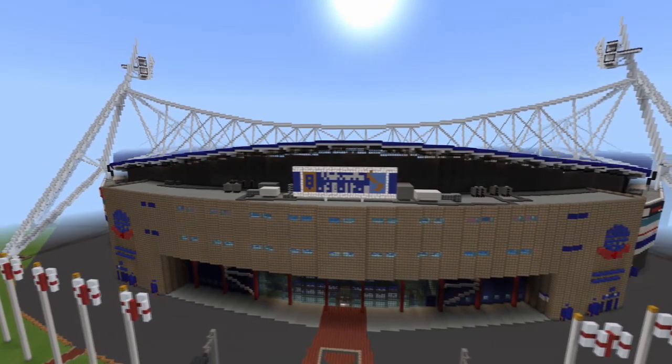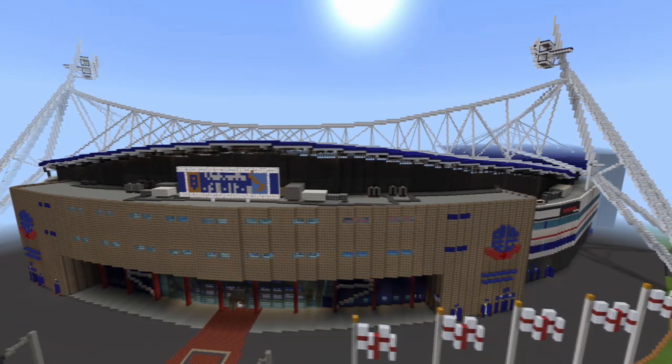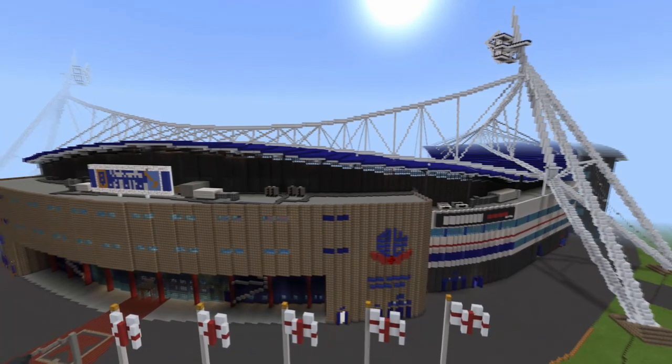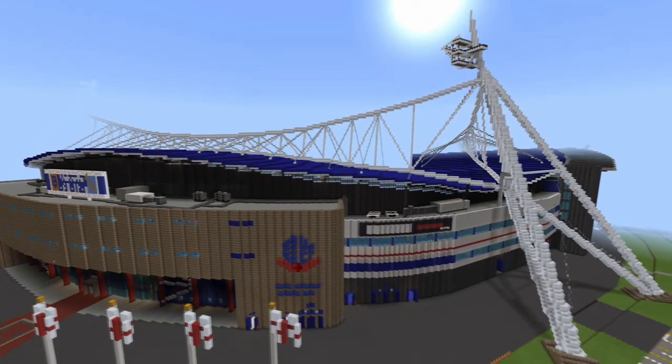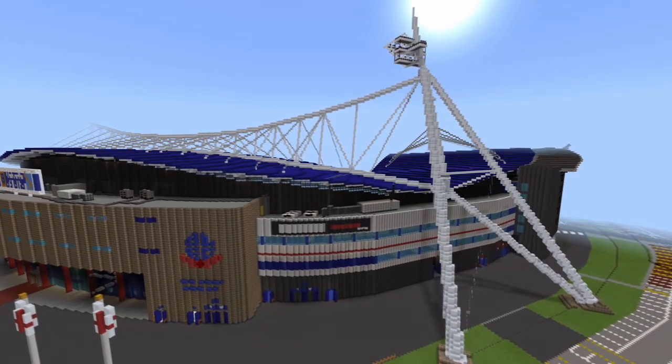Despite the proposal resonating with the club due to the 1946 disaster at Burnham Park, in which 33 lives were lost, it was not thought that the ground would be sustainable in the long term. As a result, a new ground was sought after, with the eventual site being chosen at Middlebrook, four miles away from Bolton Town Centre.